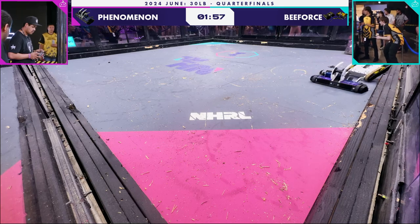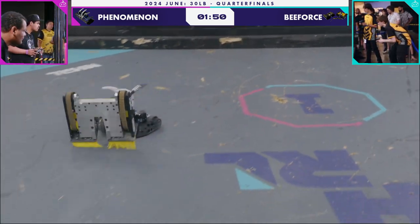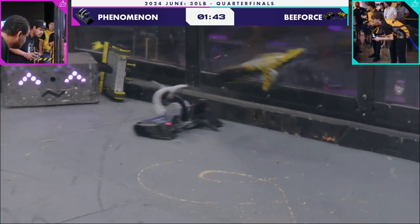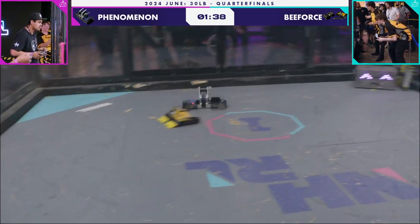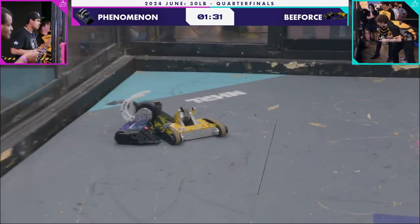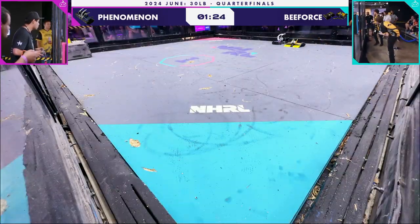That was just a feint from Phenomenon as half of B-Force scooted on by. Now Phenomenon's fork is stuck in the air — that could be a big issue here as they flip the other yellow half of B-Force back. That is a game-changer if B-Force can take advantage of it. Now the black half of B-Force is stuck next to the house robot — I wonder, is it just propped there or is it dead? I haven't seen a request for an unstick.